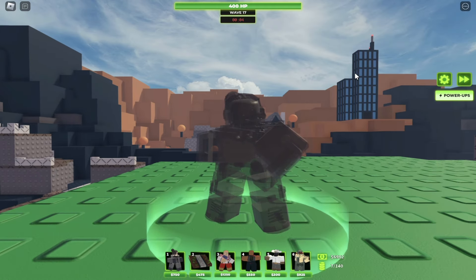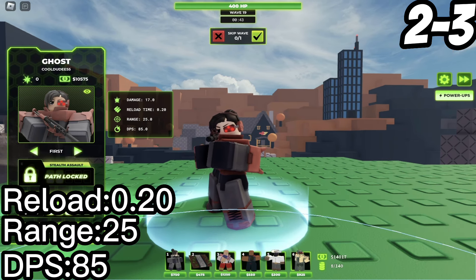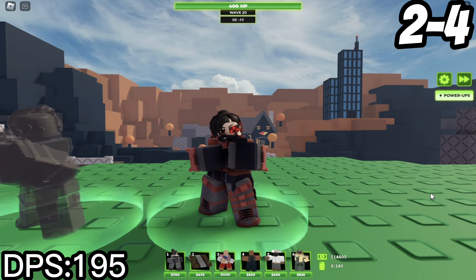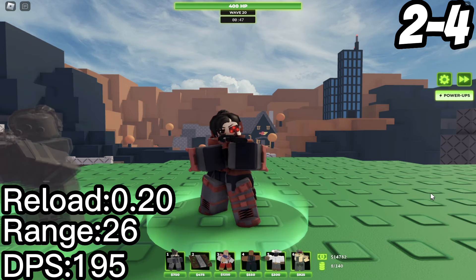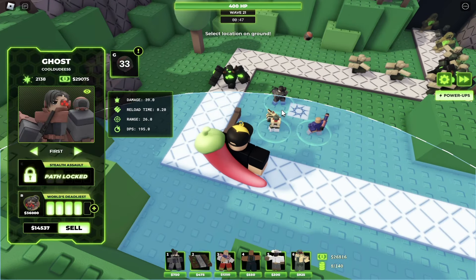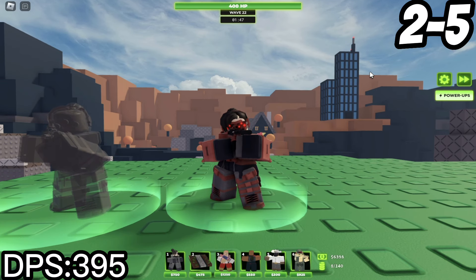On to the bottom path: at 2-3 the DPS is 85, the range is 25, and the real time is 0.20. At 2-4 she has a DPS of 195, a range of 26, and the real time stays at 0.20 — and she gets the ability Ghost Grenade. The Ghost Grenade lets you throw it at your own towers and they become stealth as well. At 2-5 she has a DPS of 395, a range of 29, and a real time of 0.20.